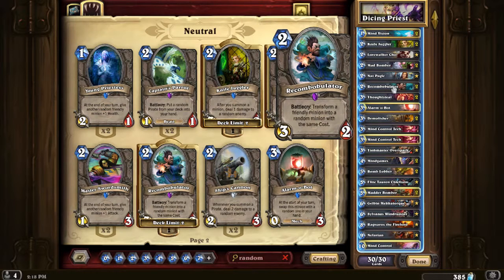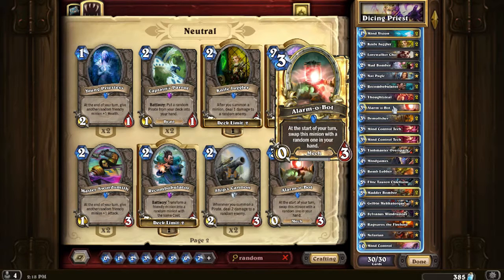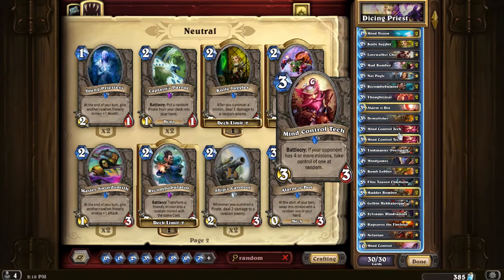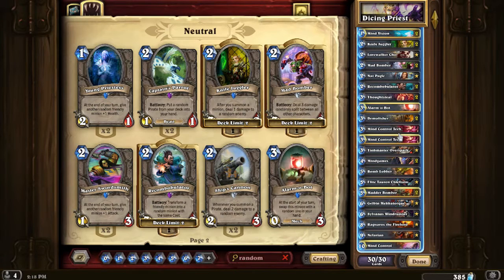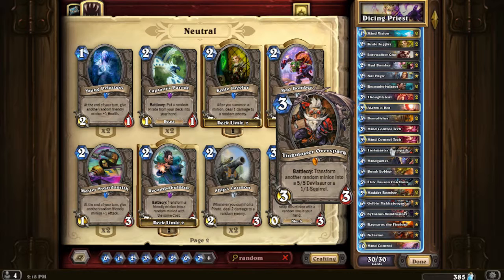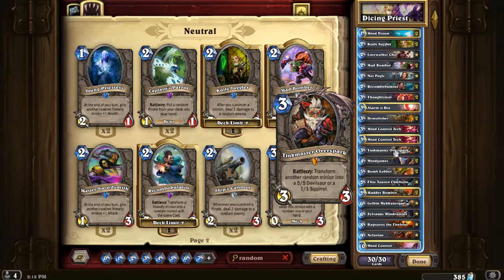Recombobulator - you can turn something into something at random. Thoughtsteal, of course. Alarm-o-Bot - chance to draw something from your hand, put it on the field at random. It's also a taunt target because people see Alarm-o-Bots and kill them - that's why it's only one. Demolisher - two damage to a random enemy. Mind Control Tech - two of these, because there's a lot of aggro-heavy decks out there. Tinkmaster Overspark - random chance, 5-5 or 1-1. It tends to go against you, but whatever.